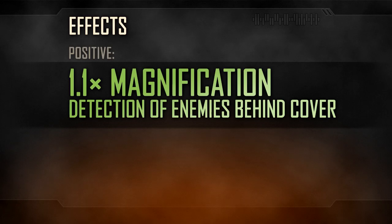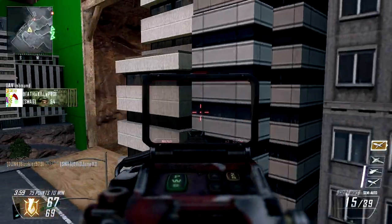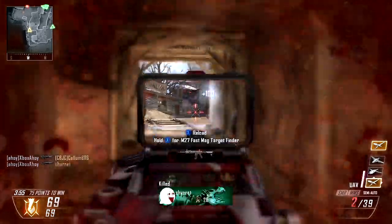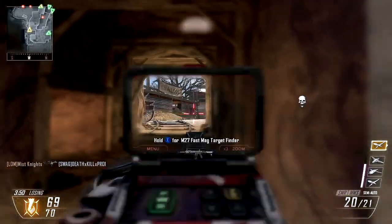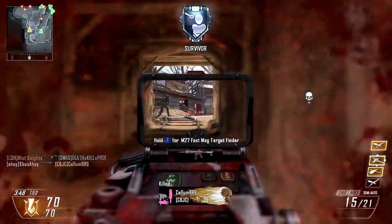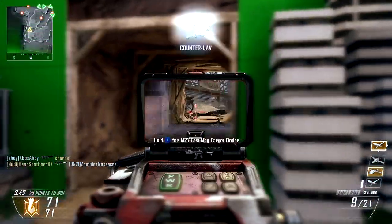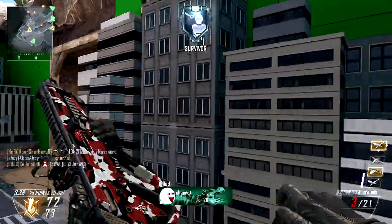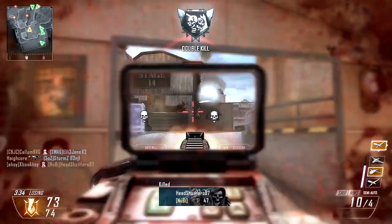The attachment's effects are twofold. As an optic, the MMS behaves in a similar fashion to the reflex sight. The only real difference is that the MMS provides a lower default zoom than the reflex, at just 1.1x magnification. This will preserve a larger portion of your peripheral view while aiming, but may slightly harm your longer ranged ability. In addition, the larger viewfinder will leave you vulnerable to EMP grenades, as the loss of your reticle might make it difficult to aim. This is rectified with Hardwired, although this occasional threat is perhaps not quite enough to justify the perk selection.